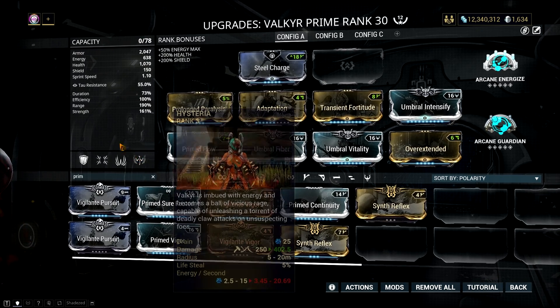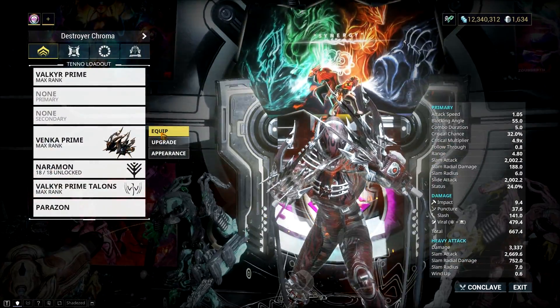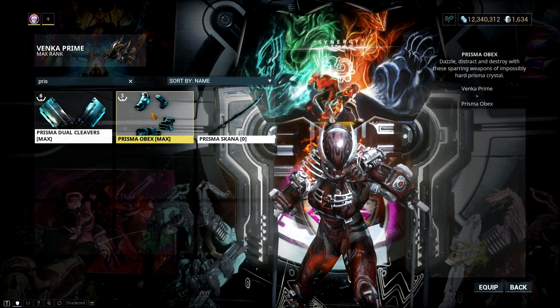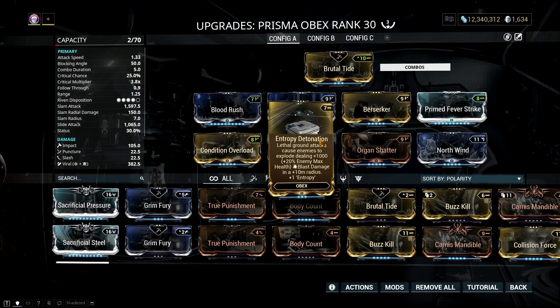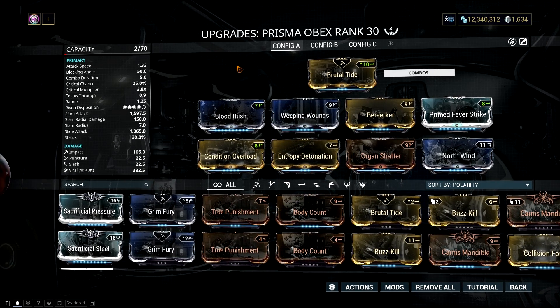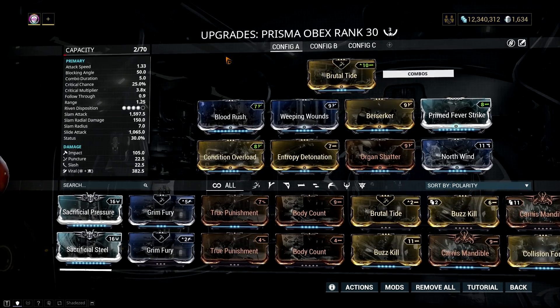One bonus tip: you can use Hysteria and cast Pillage to gain shields without losing them fast. Now, this build is tuned so I can use some of the best melees in the game for a Prolonged Paralysis combo. The first one is the Prismobex with the Entropy Detonation Augment. The idea is simple — pull targets with Prolonged Paralysis, then do a Ground Finisher to proc the Augment's effect and blow up everything you have pulled. I gave this melee weapon Viral since Pillage can already strip some armor and shields. Viral gives a massive boost in damage, especially with that 700% bonus damage coming from the Stealth Damage multiplier.